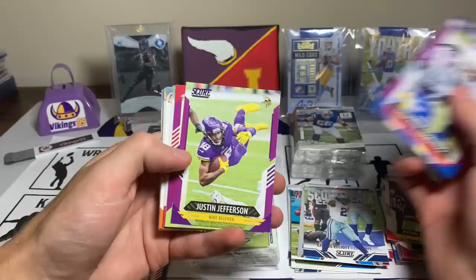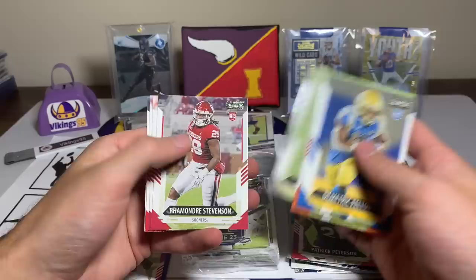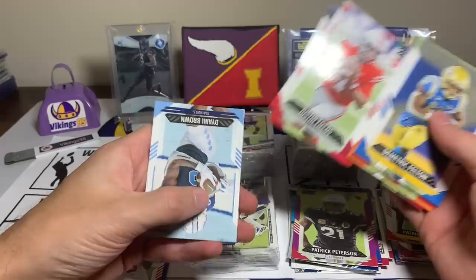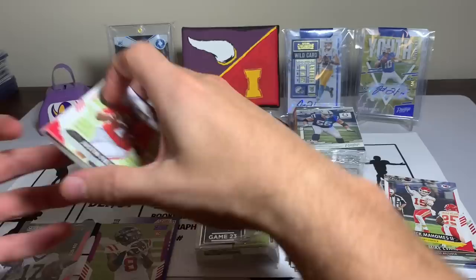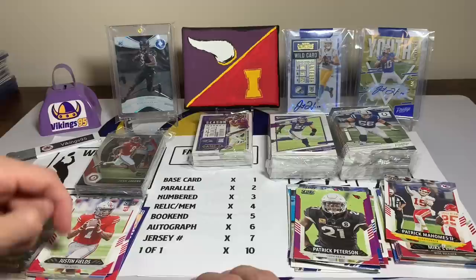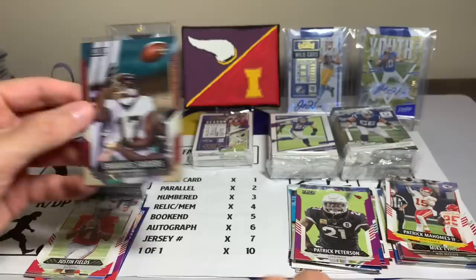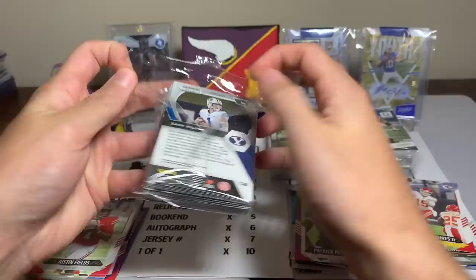A parallel — nice! Elijah Moore, a Tremaine Edmonds purple parallel, Justin Jefferson purple — might be using that one. Patrick Peterson purple, another Viking. Demetric Felton, Sean Wade, Shy Smith, Quincy Roche, Javion Hawkins, Kadarius Toney, Rondae Moore, Ramondre Stevenson, JC Horn, Justin Fields, another Justin Fields back-to-back, and Dyami Brown. A lot of good rookies overall — not a bad hanger box. The multipliers: numbered cards times three, parallels times two, and a one-of-one is times ten. A jersey number would be times seven.